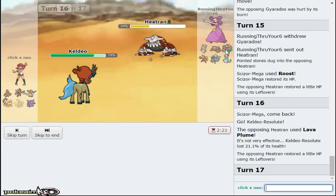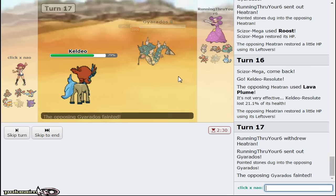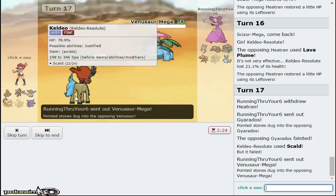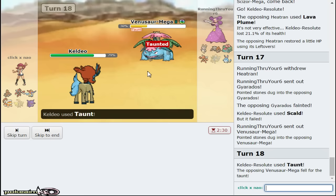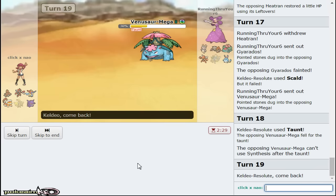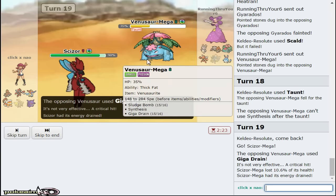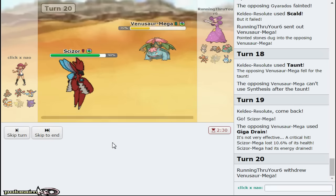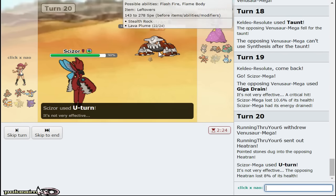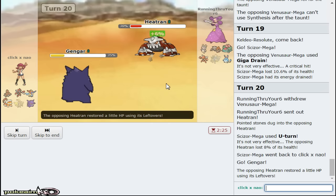My opponent actually ends up flinching me, which means I can go for Roost now - but at the same time it just cost me that turn. However, Scizor is now at full and it's looking so good versus my opponent. We're gonna go Keldeo because we have Taunt again and I expect a Lava Plume or Stealth Rock. My opponent should sack Gyarados and bring out Venusaur - which is a good play. The burn on Gyarados was definitely lucky; had I not gotten the burn, I would have had to go for a Taunt immediately. Venusaur comes out and I Taunt it so it can't go for Synthesis.